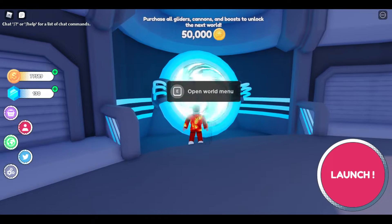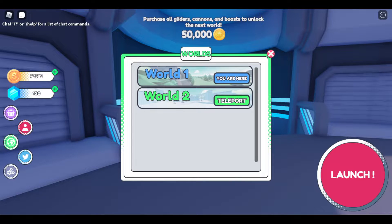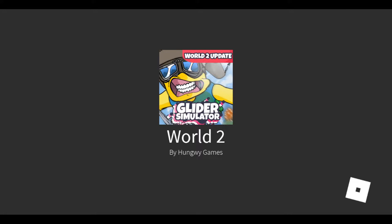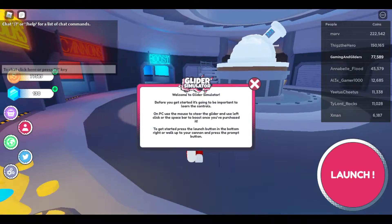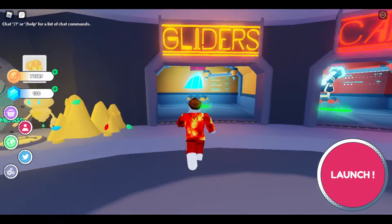You hold down E if you're on computer or PC, or hold down the interaction button on mobile, then click or tap teleport on World 2. You will then be teleported to World 2.